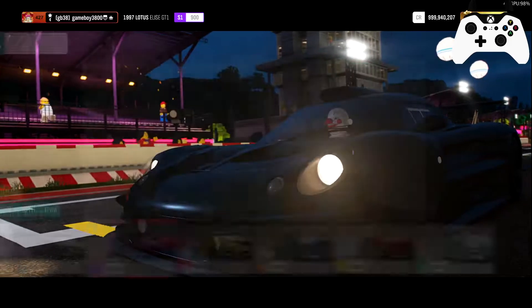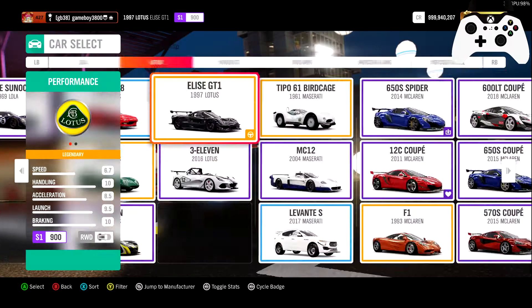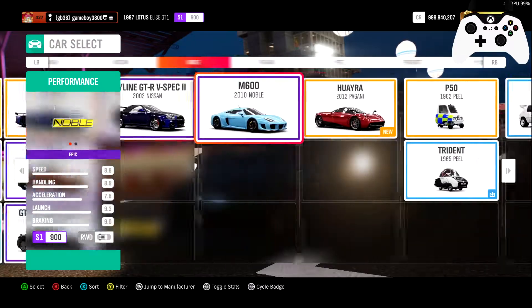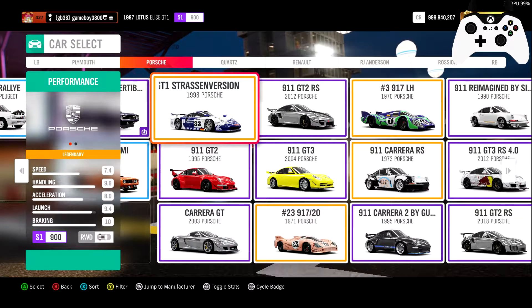So today we are going to try another GT1 car from the past, and hopefully it'll be able to put up a good show. We're going to be taking a look at the Porsche GT1 Strassenversion — however you say that — the 911 GT1. 1998 versus the 1997 Elise GT1. Pretty close, but today we're going to be taking it up against the Crossbow.